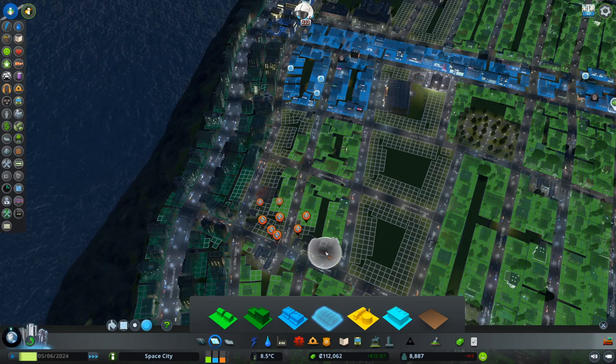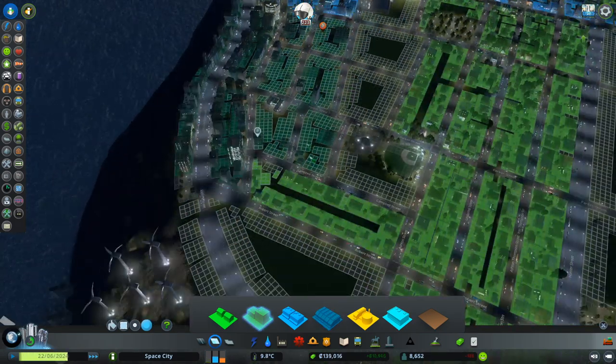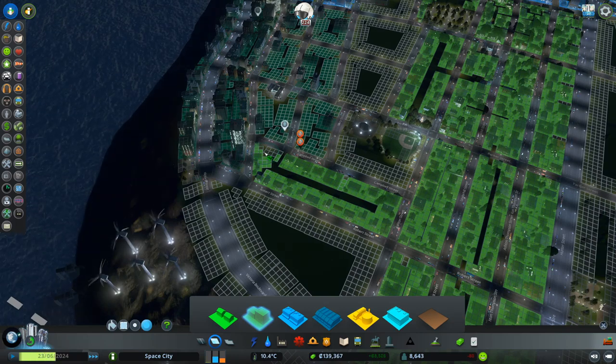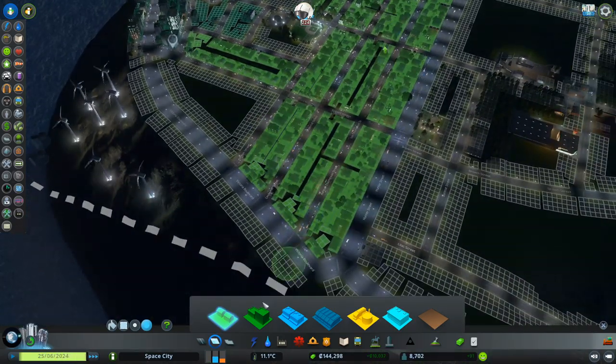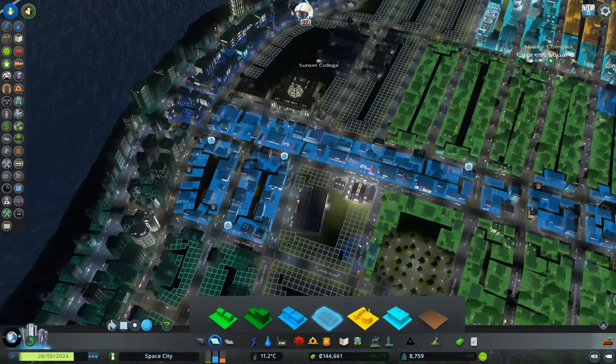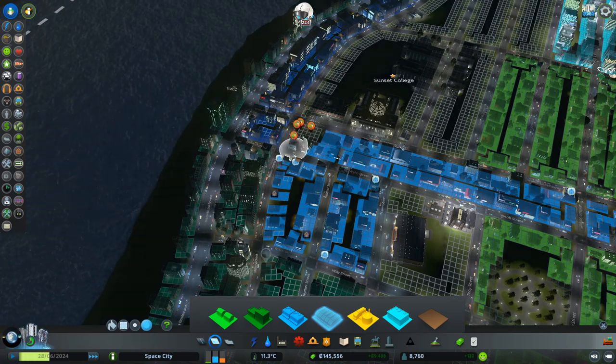I accidentally wiped that out — shoot. Make sure all that's good. Our demand is a little bit low, so I'll just keep these low density for now. We have high demand for commercial though. Let's keep going with this area here.